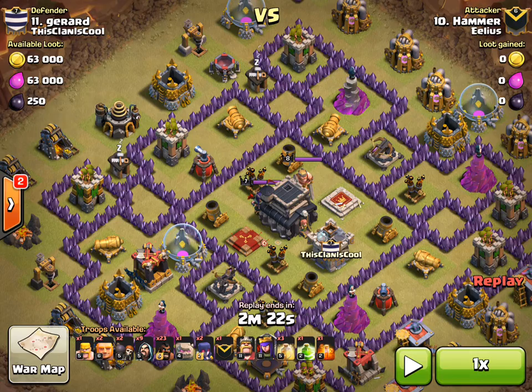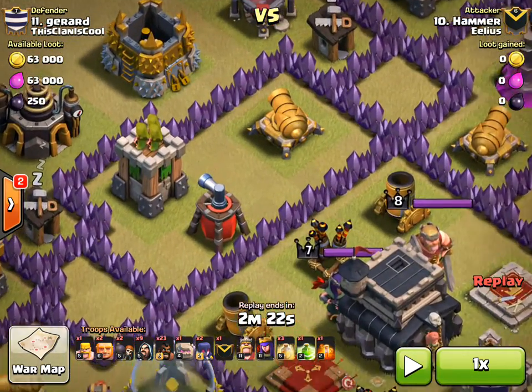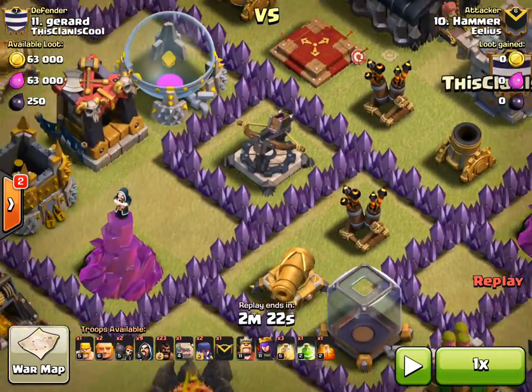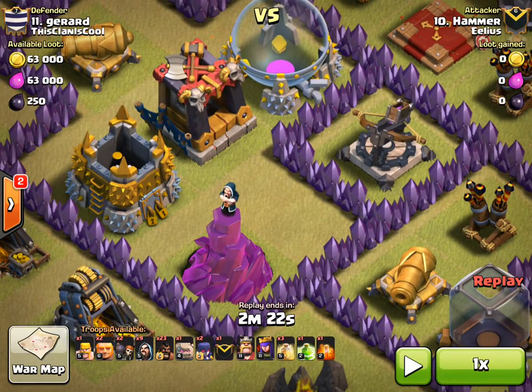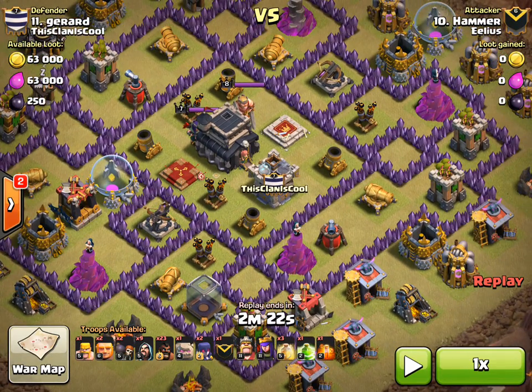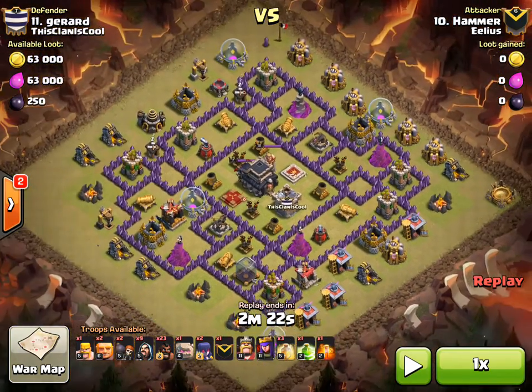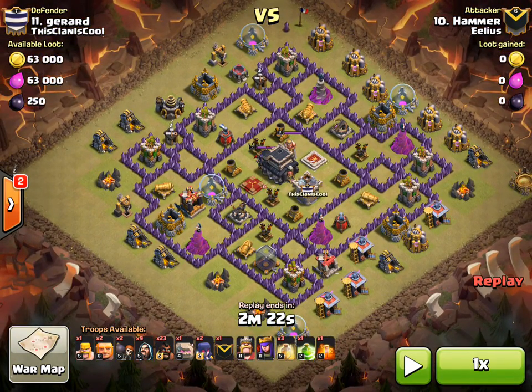Just looking over the base design quickly, there are a few areas of warning he would have been looking out for. You can see there's a possible double giant bomb here, another possible double giant bomb there, and also another possible one on this side as well. Whenever you're doing a go-ho attack, you're focusing on a few things with your kill squad: the location of the queen — you want to make sure you kill the queen — and where possible, you want to be checking or even setting off double giant bombs, because double giant bombs are the big threat to hogs.